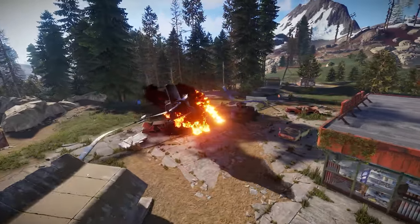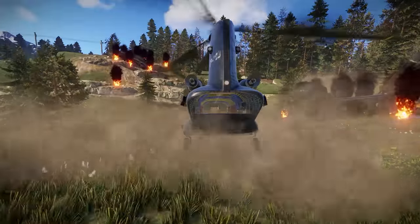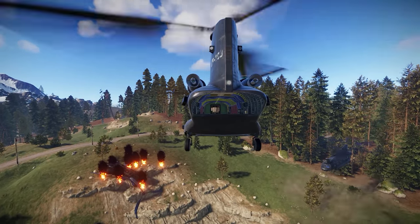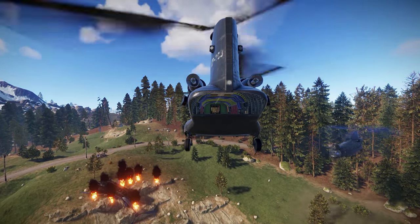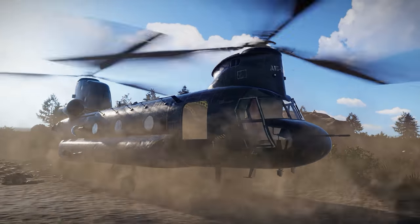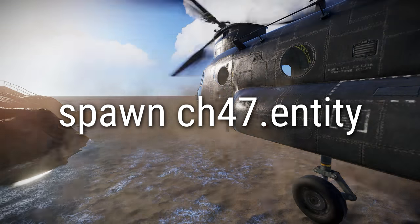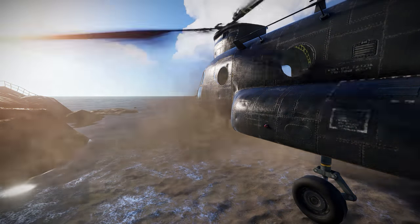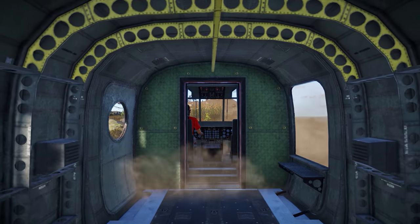But even though that's yet to be implemented, server owners and admins on the staging branch can get their greasy paws all over the Chinook straight away, as it can now be spawned and indeed piloted. Here's what you need to know — this is the console command to make one appear, after which it can be mounted with E and exited with Space.